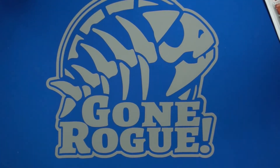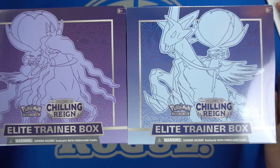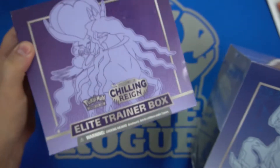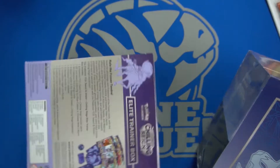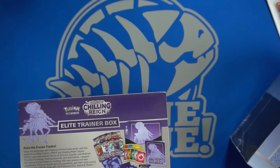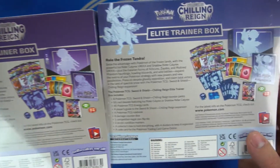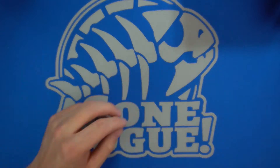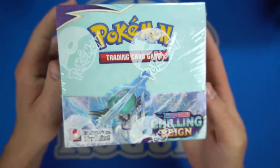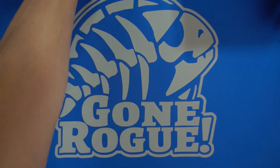Then we have two different types of ETBs — I opened them up yesterday and I've already forgotten what comes in these. Nothing is different with these except for the sleeves that are in them — we showcased them in the previous video. And last, we have a Chilling Reign booster box. Let's just get started with the least expensive product, which is the Chilling Reign sleeve booster.